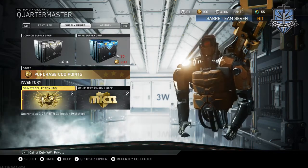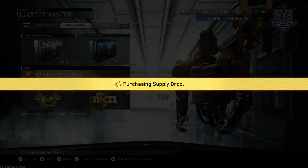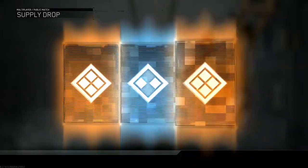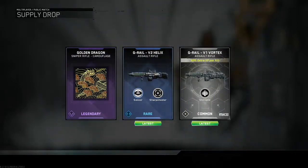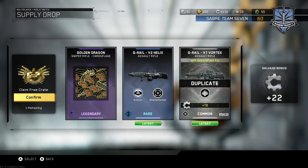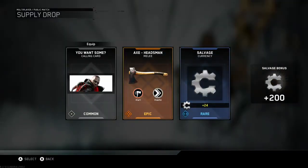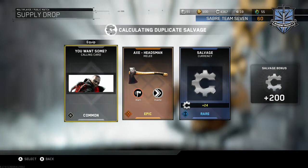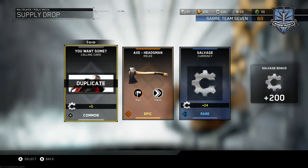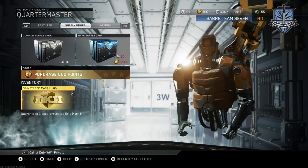We're going to get into the Quartermaster Collection Hacks — we have two, we're going to open both right now. We got the G-Rail V2 Helix and the G-Rail V1 — we're going to get all the versions of the G-Rail. Let's open the second one. We got the Axe Headsman — I guess that's not bad. I don't have that yet, so that's good. We can add that to the inventory. Maybe we can hurl it around, get us across the map.